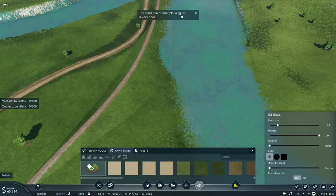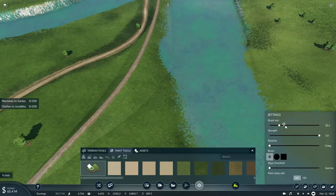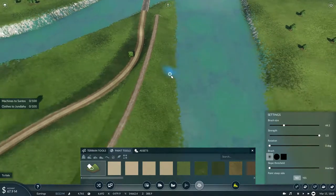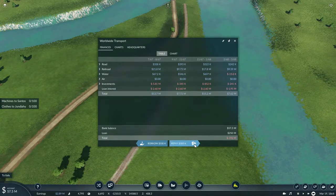The condition of multiple vehicles is poor. Some of my vehicles that started operating in Europe are starting to basically show their age. Might as well put them in good condition to get them back to what they used to be for my first required loan. And as for my loans, I think I should start paying back some money — I have earned from my railroad, which has made over 21 million back in 1867.